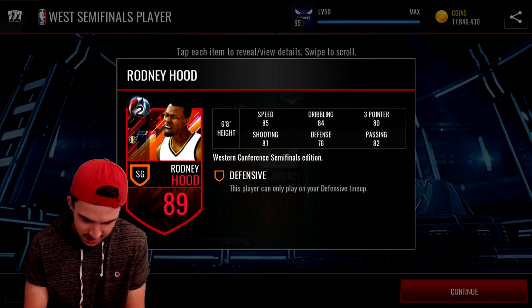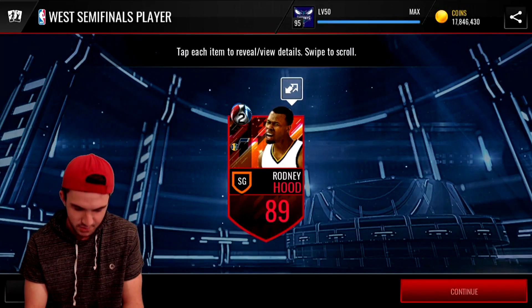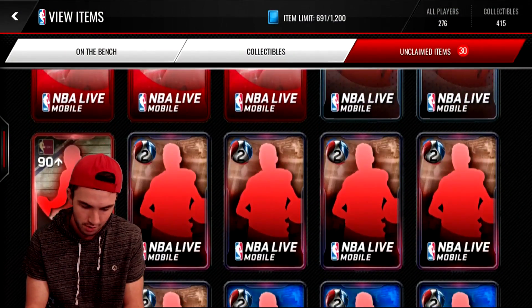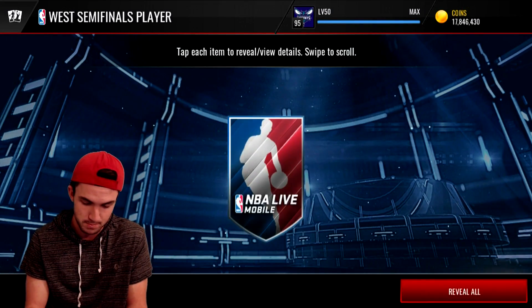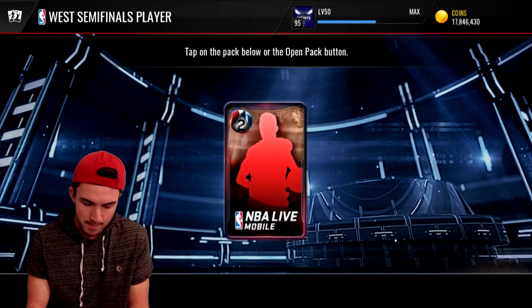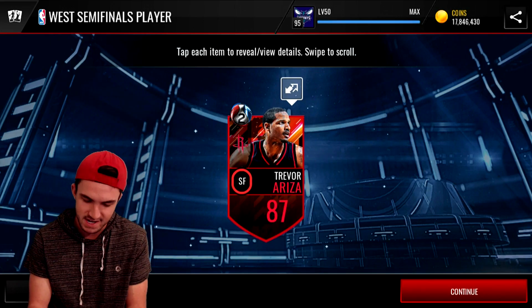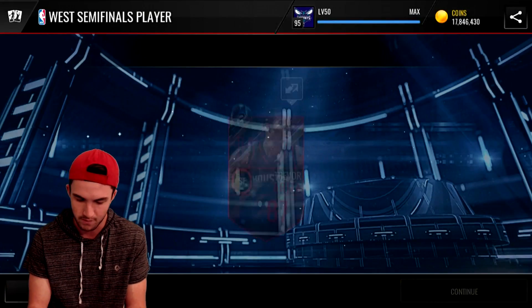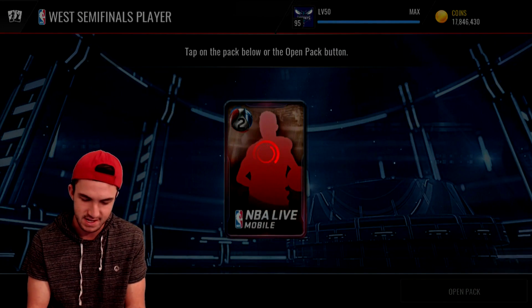Rodney Hood got upgraded — we actually just pulled a couple of his cards earlier. He's got some solid stats and is an 89 overall. Not going to be super useful in the sets; the most useful ones will be the 91-pluses. Trevor Ariza right there — I imagine he's probably one of the lower overalls, maybe 86 or 87. Another Trevor Ariza — was not expecting that. Fortunately, we've got lots of these packs, so hopefully we can get something solid out of the regular player packs.